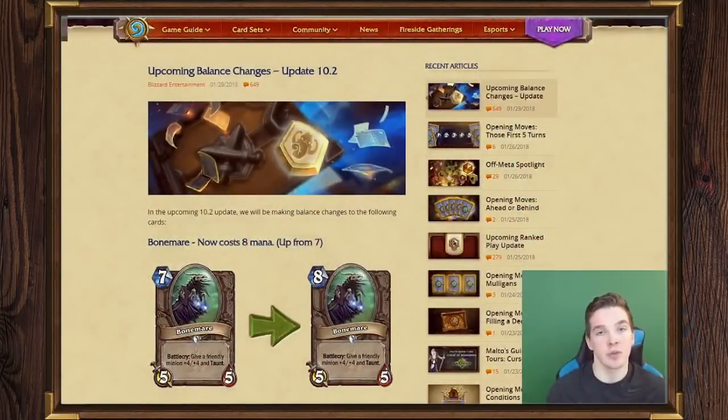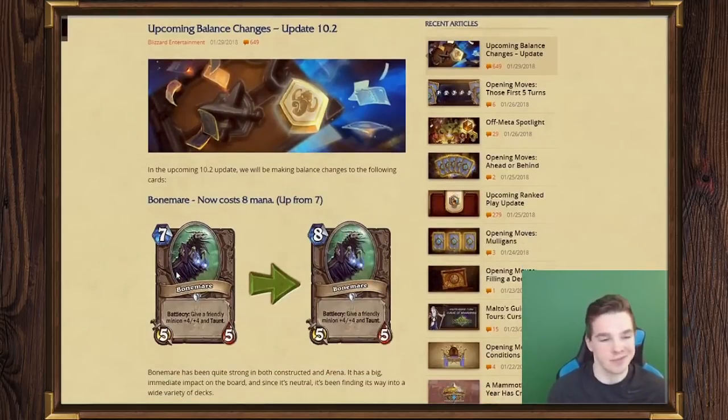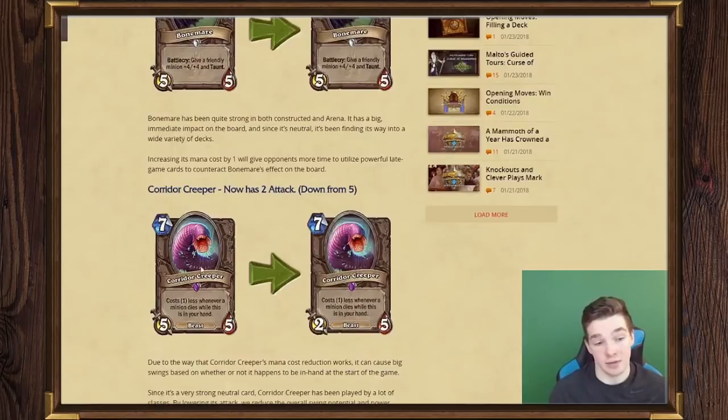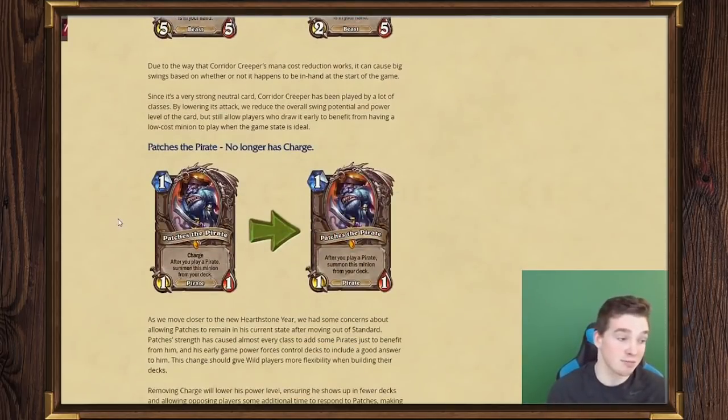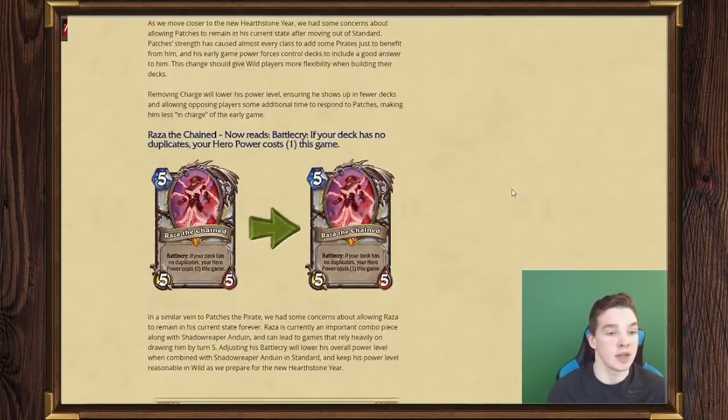Hey, what's up guys, Control here. I'm making this video to give you my thoughts on the 10.2 balance change patch. This entire video will be from a wild perspective — I won't be talking about cards from a standard perspective. So: Bonemare now costs eight, up from seven. Corridor Creeper now has two attack, down from five. Patches no longer has charge. And Raza now reads: Battlecry — if your deck has no duplicates, your hero power costs one.